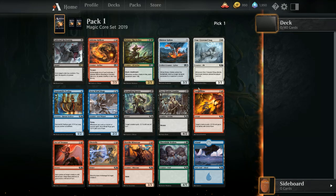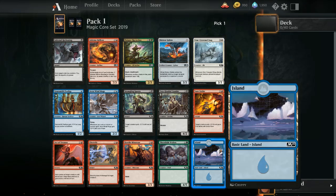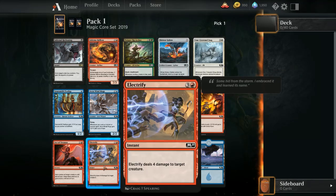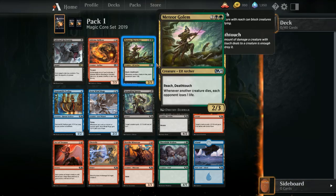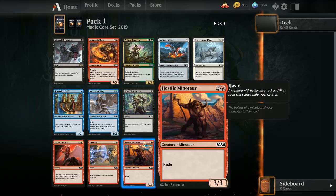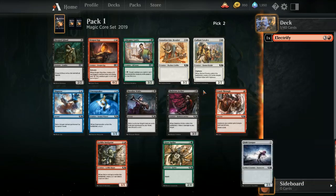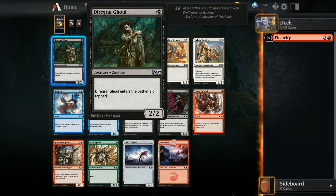I'm not taking Meteor Golem — it's way too expensive, pretty good mind you, but expensive. Star Crown Stag is probably the better bet since it locks me pretty much into white. I think there's enough room to take red and I kind of want the instant removal. I'm torn between Strangling Spores and Electrify. Poison-Tip Archer probably won't cycle back, so I'll just take the Electrify and hope I get a minotaur or the Sure Strike.